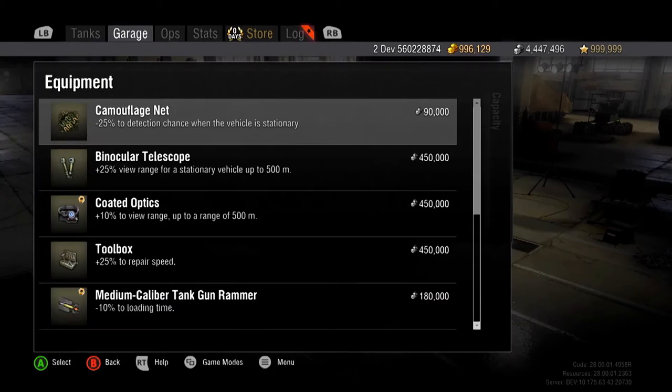Equipment might be a bit pricey for some, but unlike consumables, equipment does not need to be resupplied after each battle. It is permanently attached to your tank, unless you choose to remove it.